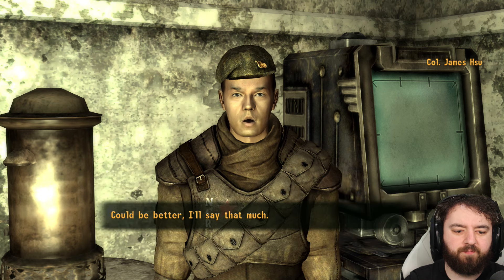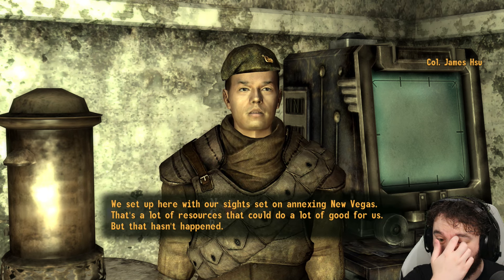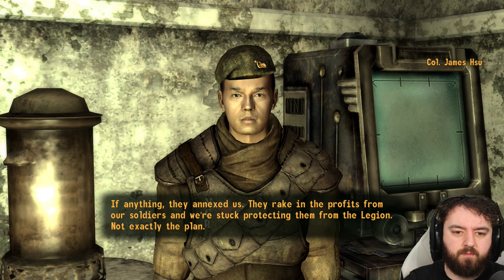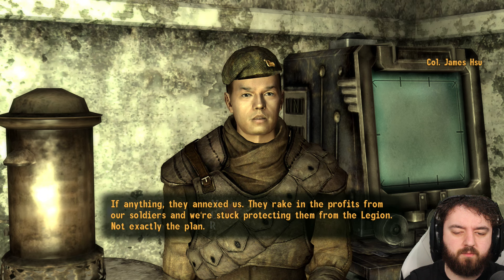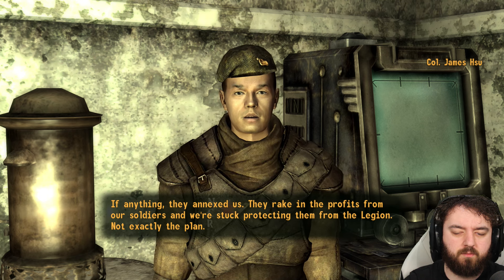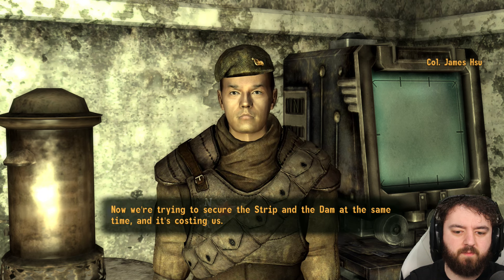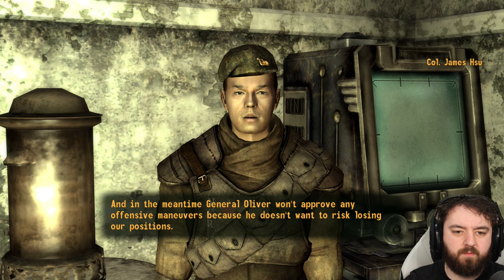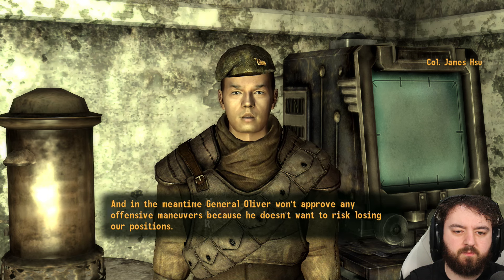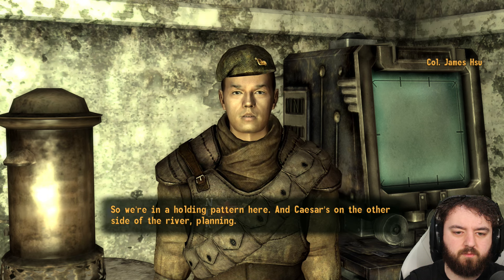We set up here with our sights set on annexing New Vegas — a lot of resources that could do a lot of good for us. But that hasn't happened; if anything they annexed us. They rake in the profits from our soldiers while we're stuck protecting them from the Legion. Now we're trying to secure the Strip and the dam at the same time, and General Oliver won't approve any offensive maneuvers, so we're in a holding pattern and Caesar's on the other side of the river, planning.